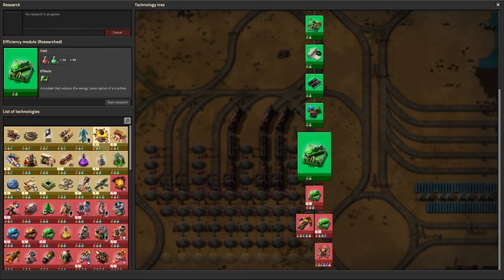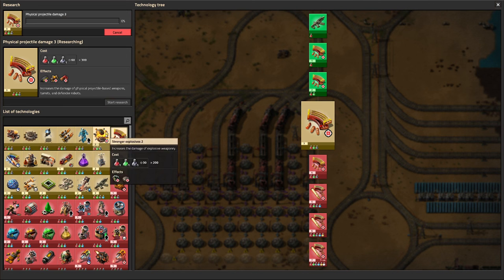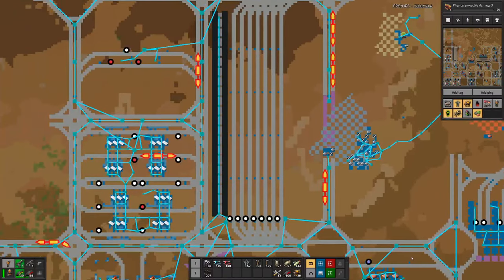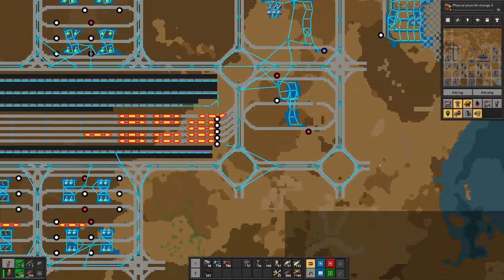There is not a whole lot that we can do. Let's start with projectile damage, then proceed with speed, and we can have another projectile damage. We can also have these ones up here, and until we have researched that, hopefully we also have the chemical science.